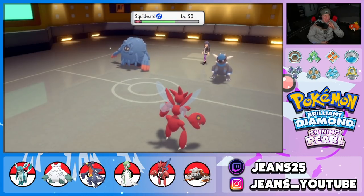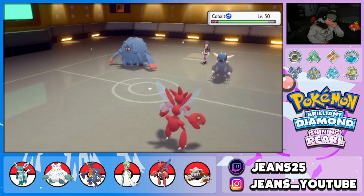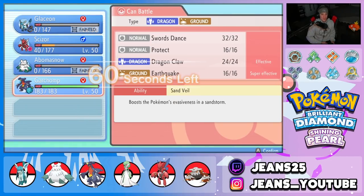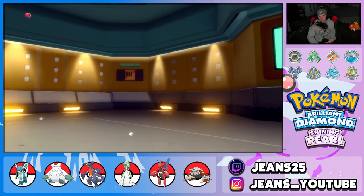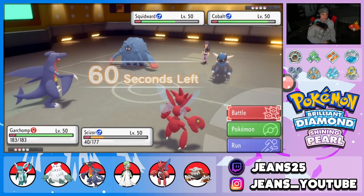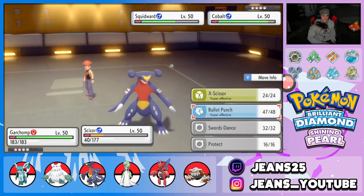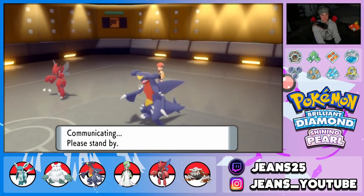Rage Powder doing me dirty. I have to go into Garchomp — I wanted that perfect record, it's still doable. I wish I knew how many Trick Room turns were left. I'll protect and then drop an EQ — I do think Tangrowth Rage Powders again.